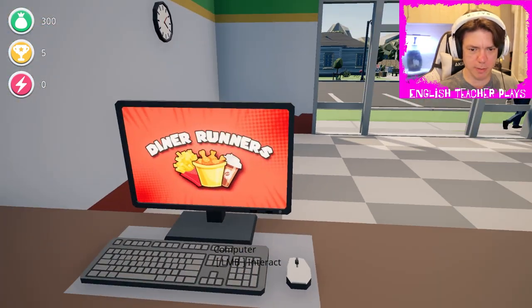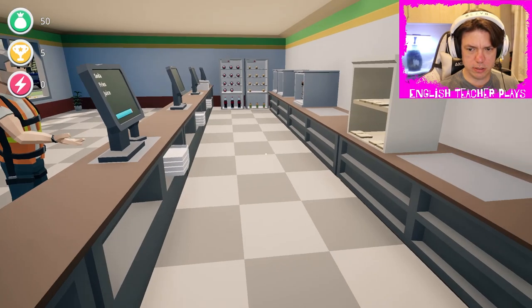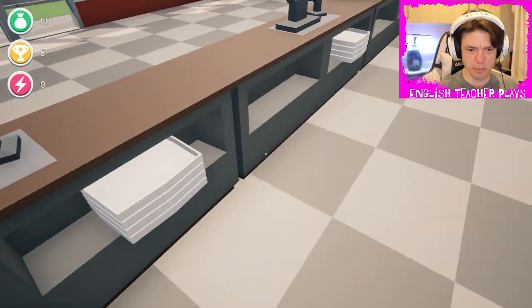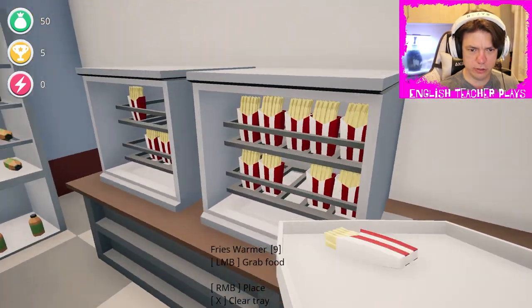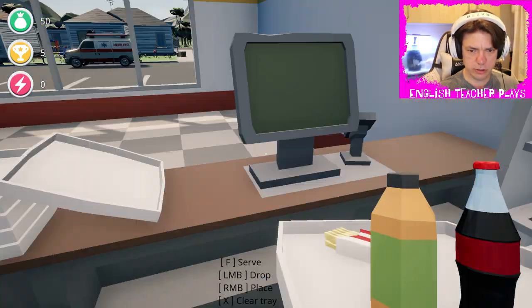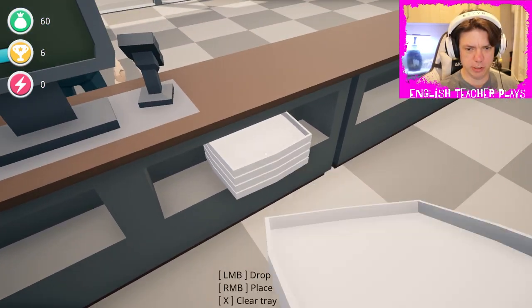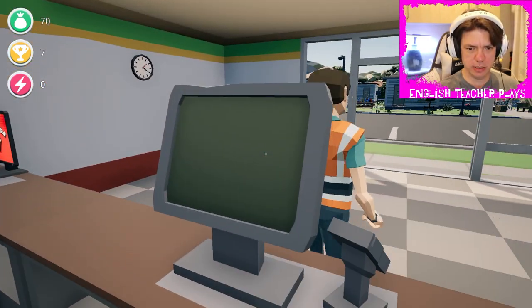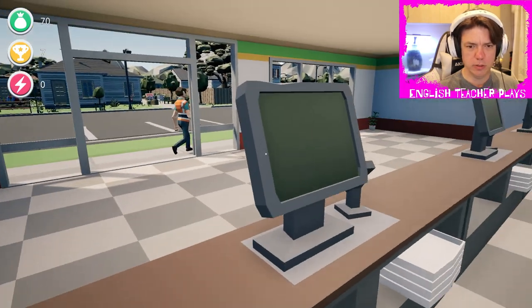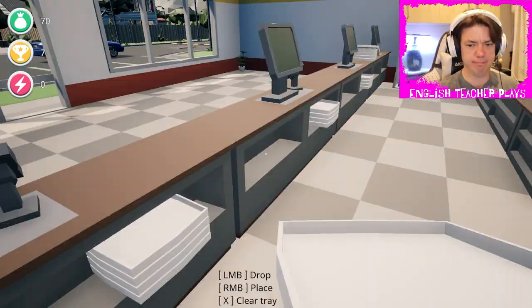All right, so this is where we upgrade stuff. We added another fries warmer. Soda, fries, juice - there you go, enjoy yourself. He just wants a juice - I gotta put that on a tray, that seems dumb, but it's fine. We're just working through this. I'll fast forward till we get to some more interesting content.